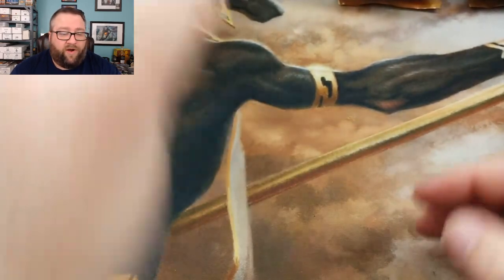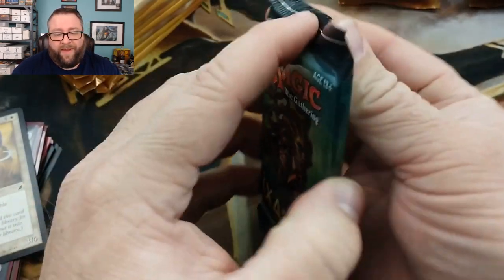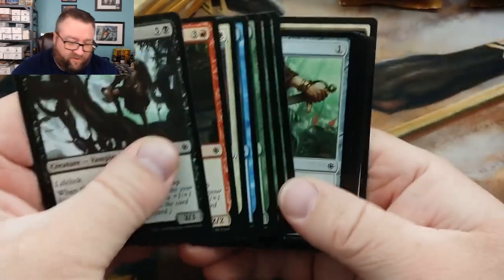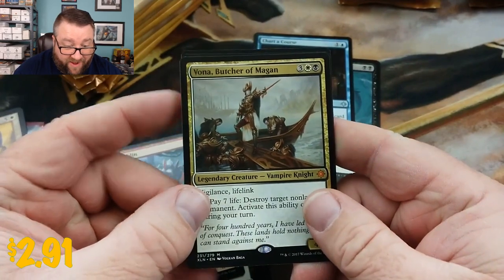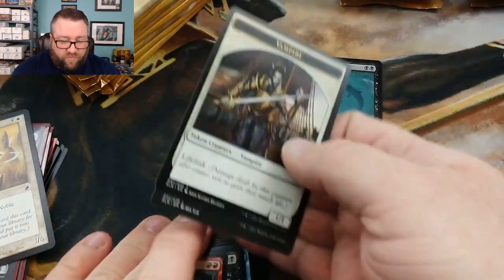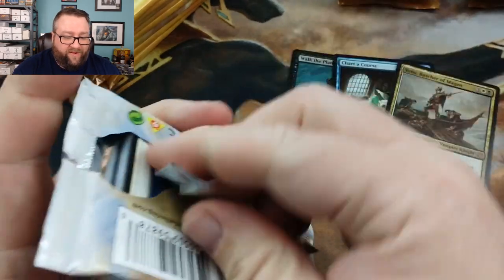We're also going to pull a card to autograph for you as well - we'll pull out of the pile here. Noble Templar is going to be the card we autograph for you and send your way. First off, we've got a pack of Ixalan. For the sake of the video, we're going to skip past the bulk. Walk the Plank is not bad, Chart of Course is not bad, and we got a Vanna Butcher of Magan - that is kind of awesome, a Mythic right off the bat. I'll go ahead and include these two Uncommons if you'd like.